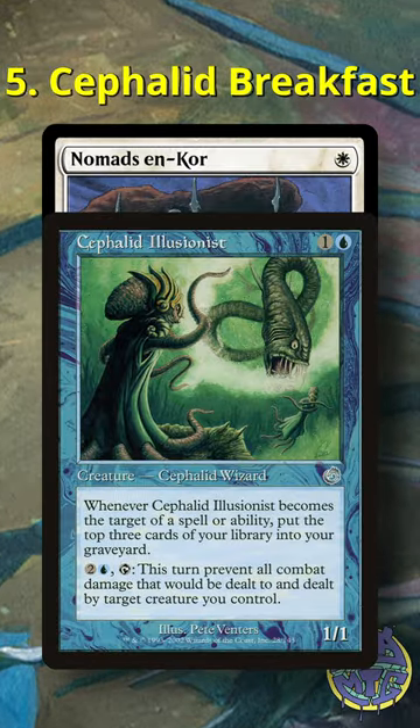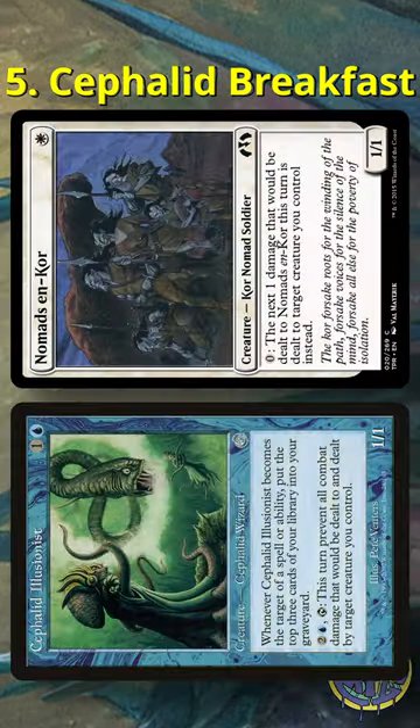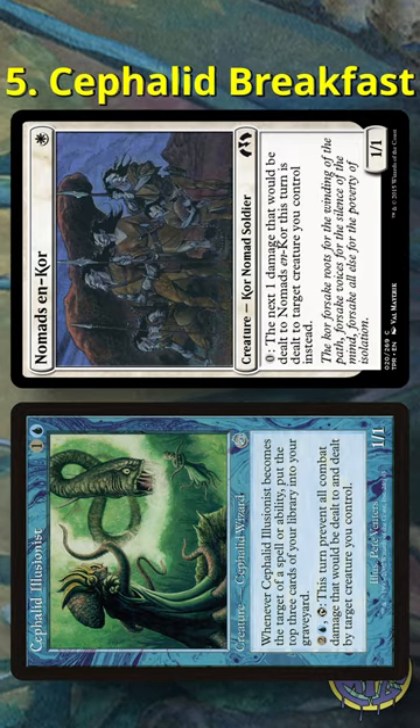Number five is the Cephalid Breakfast combo. It used to be part of the infamous Flash Hulk deck before Flash's banning. While it requires some clunky pieces, the combo itself is powerful, strong, and hard to disrupt.